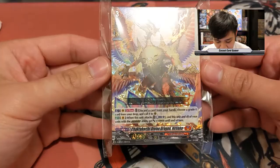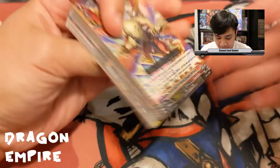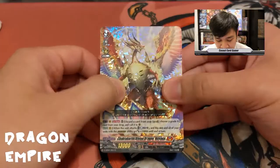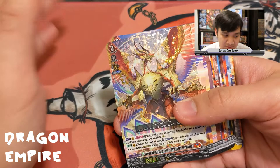Ride lines are basically a certain type of build within a nation. Our first start deck is the Dragon Empire start deck, and its ride line — Chakrabarthi Divine Dragon Nirvana — focuses on supporting Virena, which is the Overdress mechanic. Each of these start decks is $3.99 MSRP US dollars, so they're super cheap.